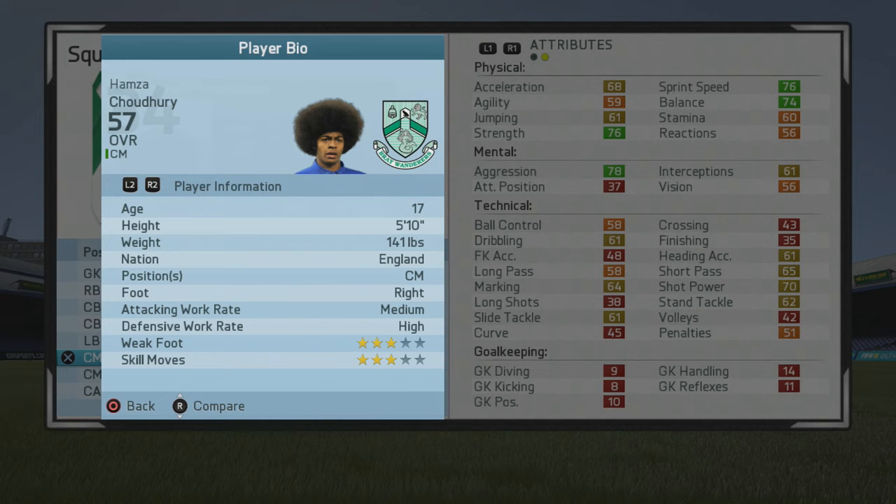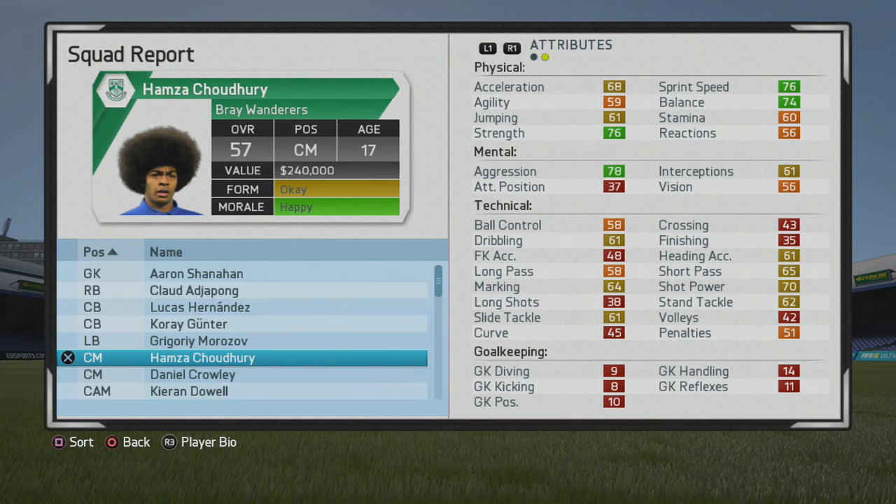He's a 5-foot-10 center man, right footed, medium-high work rates, 3-star weak foot and 3-star skill moves. Taking a look at his physical stats, very strong, with good sprint speed and balance as well. So he can certainly track back and help win the ball. Aggression is very high, and not too bad technically at the start.